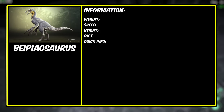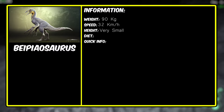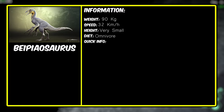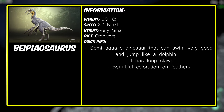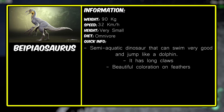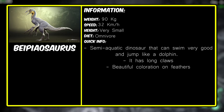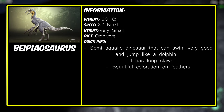Moving on to Bapiosaurus — in The Isle, it swims in water and is basically the little dolphin. It weighs around 90 kilograms, with a land speed of around 22 kilometers an hour. Diet is omnivore, and it's semi-aquatic in the game — living in water most of the time but also going on land. It feeds on crabs and mushrooms from sanctuaries. It can also do the classic dolphin jump, which a lot of people liked when it came out and still enjoy today.